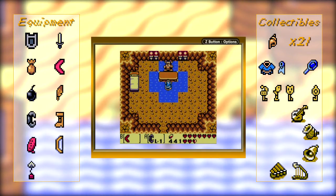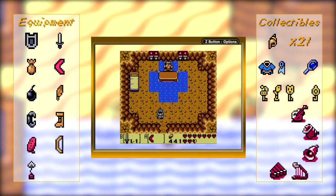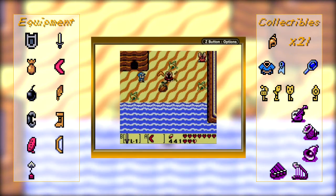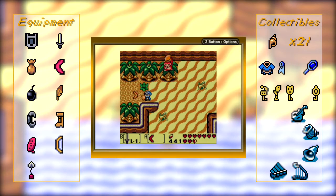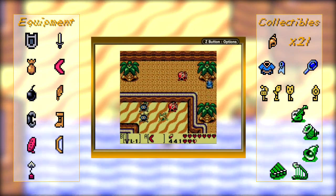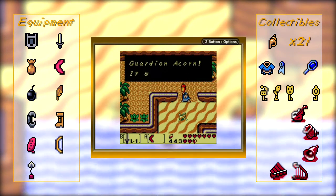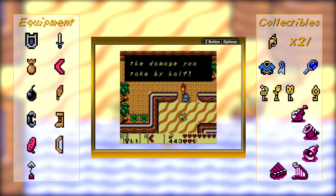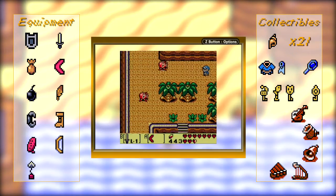Now the boomerang in this game is incredibly deadly. It is an actually damaging item — it doesn't just stun, it kills things. It flies, it grabs things for you. The only thing it can't do is pull things towards you, but it can break through shrubbery. It is a killing machine! The boomerang, for whatever reason in this game, is like a razor-sharp thing that destroys the lives of everyone around it. That's the real bonus for completing the minigame — getting the boomerang.